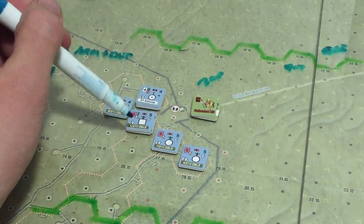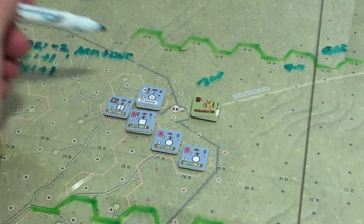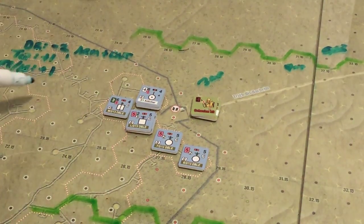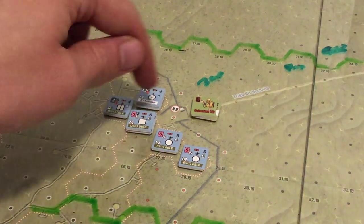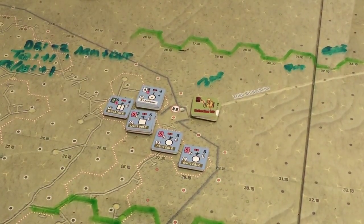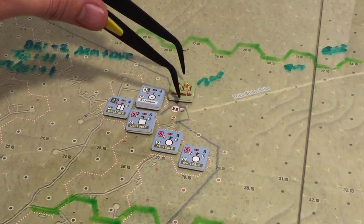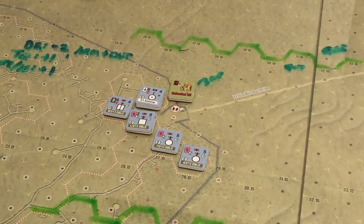We're going to try to move forward and enter a minefield hex, triggering opportunity fire from two different units — the gun and the machine gun. The machine gun has a troop quality of five, plus one for being in the fort equals six. We roll — eight, fails. Then we try the gun — rolls a five, fails. A lot of failed troop quality checks. The tank makes it all the way to the front lines despite the shooting attempts — quite impressive, as usually they get shot up on the way.